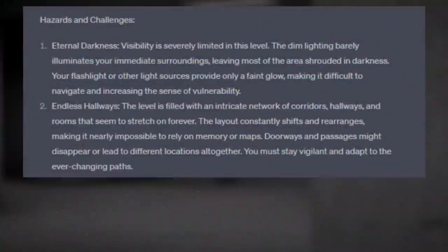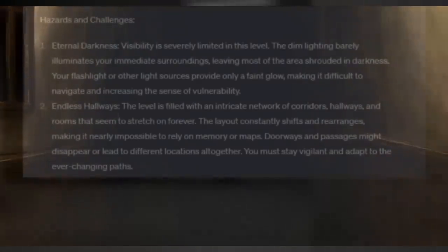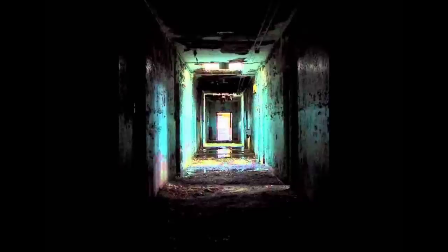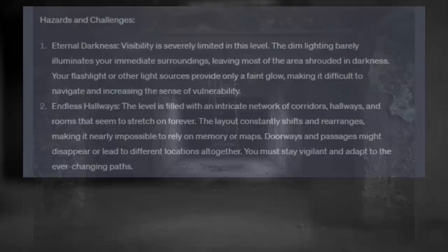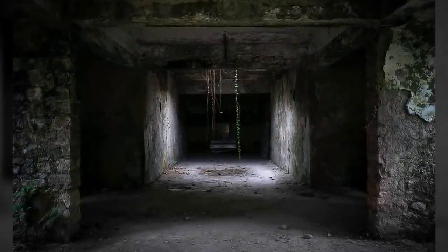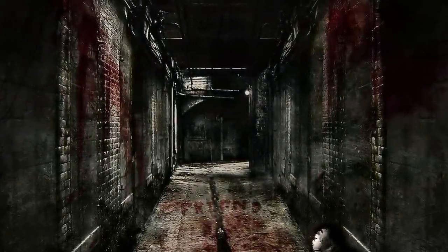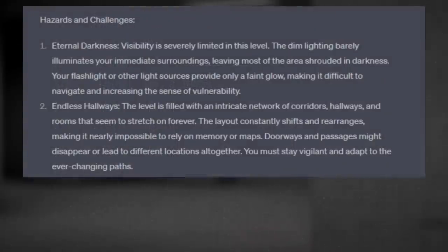Hazards and Challenges. Number one: Eternal Darkness. Visibility is severely limited on this level. The dim lighting barely illuminates your immediate surroundings, leaving most of the area shrouded in darkness. Your flashlight or other light sources provide only a faint glow, making it difficult to navigate and increasing the sense of vulnerability. Number two: Endless Hallways. The level is filled with an intricate network of corridors, hallways, and rooms that seem to stretch out forever. The layout constantly shifts and rearranges, making it nearly impossible to rely on memory or maps. Doorways and passages might disappear or lead to different locations altogether. You must stay vigilant and adapt to the ever-changing paths.